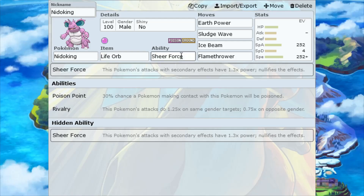The ability that we want is Sheer Force. This is going to be a hidden ability on Nidoking, and what this ability does is give this Pokemon's attacks with secondary effects 1.3x power, which pairs nicely with the item Life Orb. The tradeoff is it nullifies those secondary effects, but that is definitely a tradeoff we're willing to take for this increase in power.